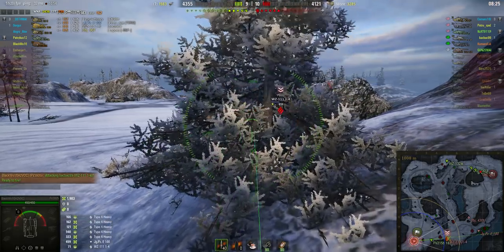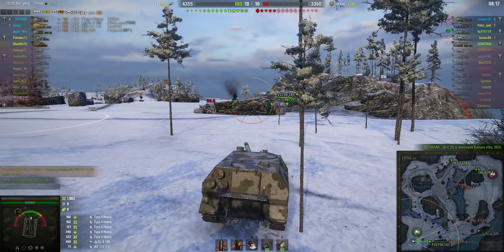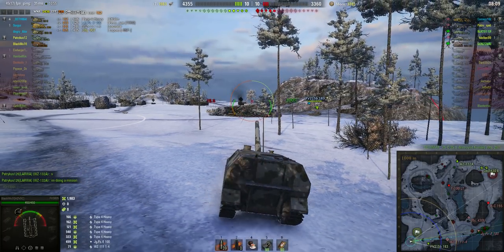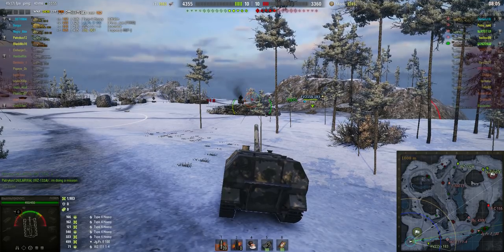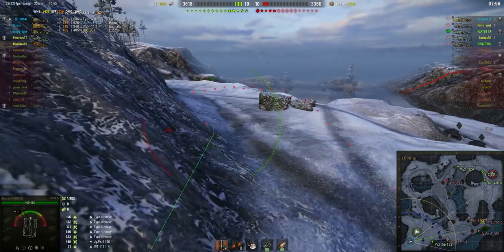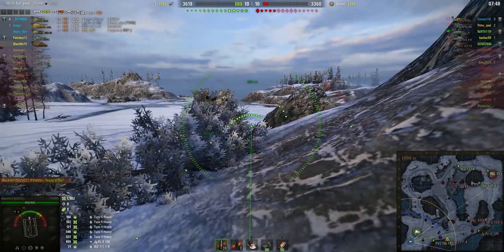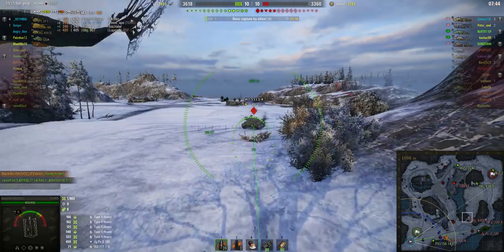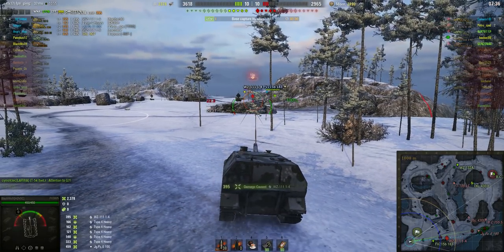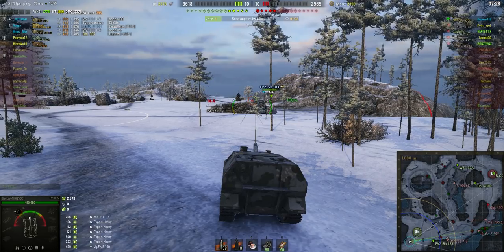He relocates again — doesn't have to go far, but with a long reload you might as well move around to make it harder for enemy artillery. He's reloaded and aims in on the WZ. There's some usual team chat frustration going on. He takes a shot at the WZ, hits the rock in front — a tough shell. It's now 10 vs 10, the enemy artillery has retreated, so counter-battery is less of a concern, but now it's time to support the push.